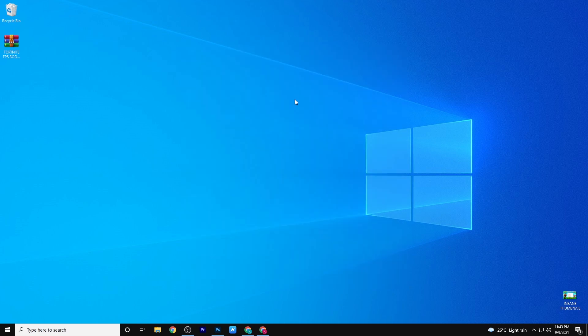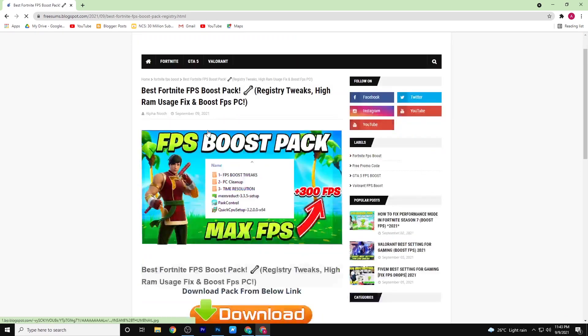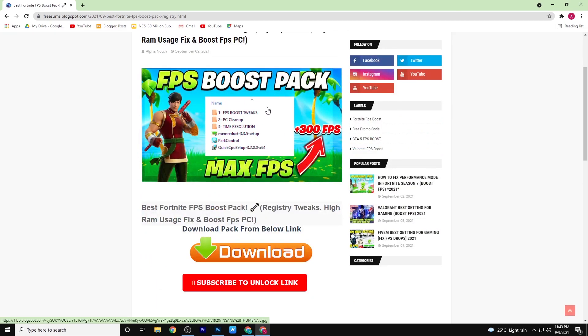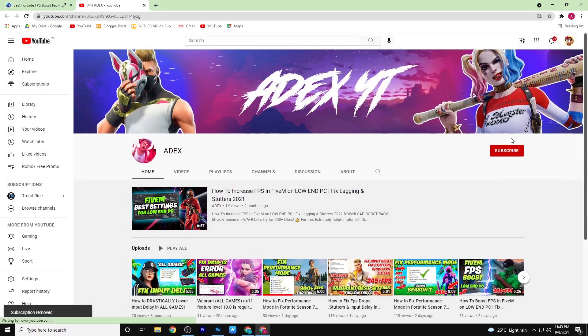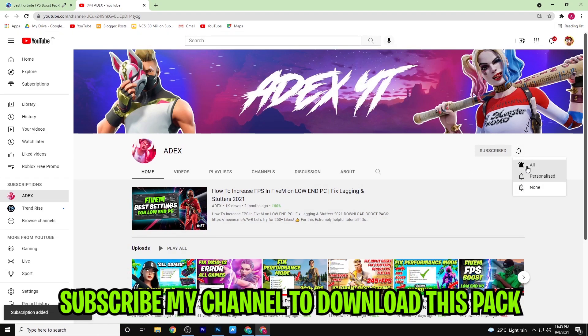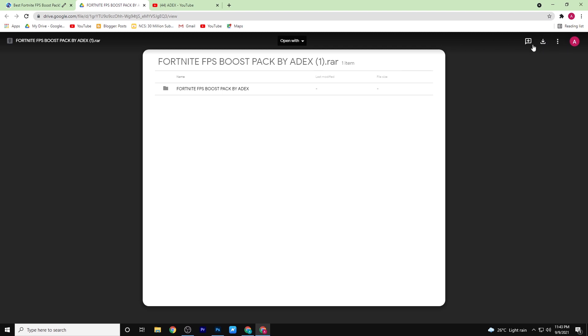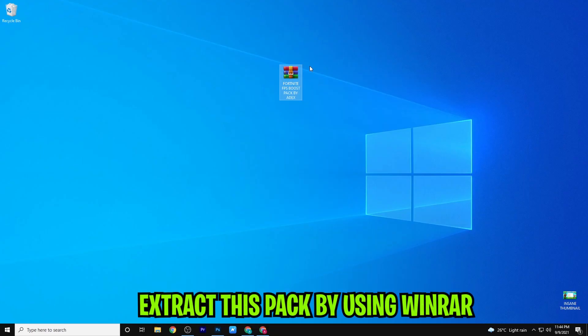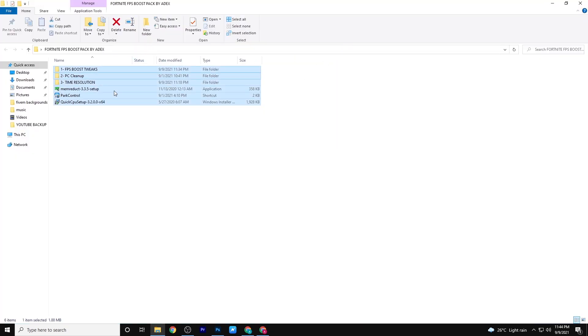So without wasting any time, let's get straight into the video. Download this pack from the description. Now open this post, scroll down, and click on subscribe to unlock. Subscribe to my channel to unlock the link and download the pack. Now download this pack from here. Simply extract this pack by using WinRAR. Now follow the steps carefully.